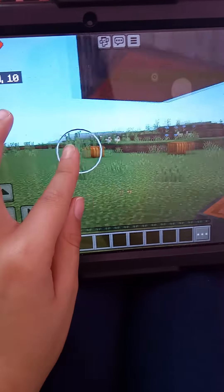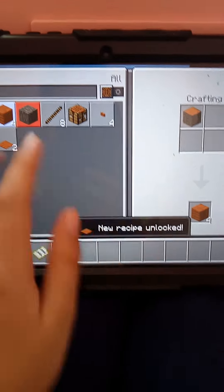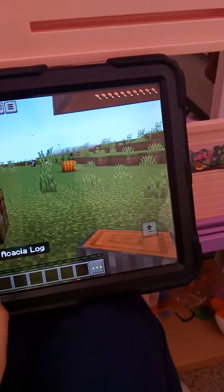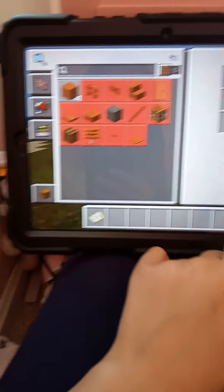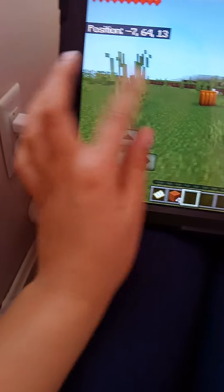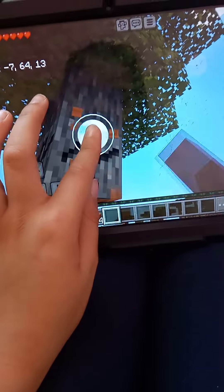So first I'm going to chop some wood. I'm going to make a crafting table. Now we're going to put this right here. Let's make another plank. And let's make a... let's get some more wood and let's get an axe.